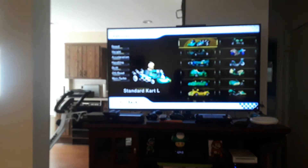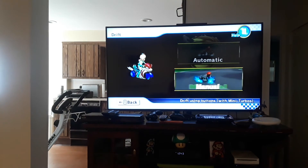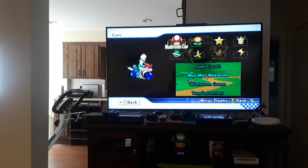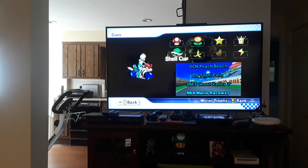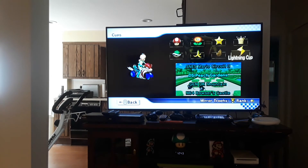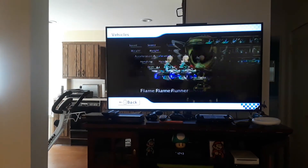Next up is Rosalina. Rosalina is one of the hardest characters to unlock in the game. There are actually two ways to do it. The harder way is to get one or more stars on all mirror mode cups. Or you can have a Super Mario Galaxy save file and win 50 races.